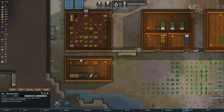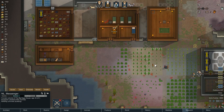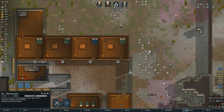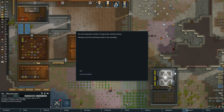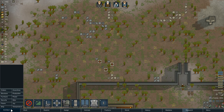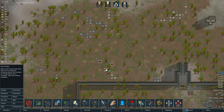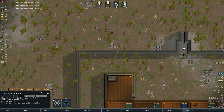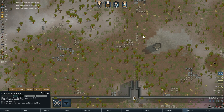That conduit may be there forever, which is going to maybe cause me a little distress somewhere along the line. But in the meantime, cargo pods have landed — let's go take a look. Herbal medicine family! Let's go ahead and designate to haul this please. So we'll go Orders, Haul. We have to have someone come get it. Mathis is hauling steel. Oh, we're building the turret — forgot about the turret, boys.